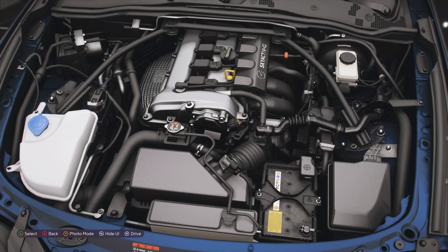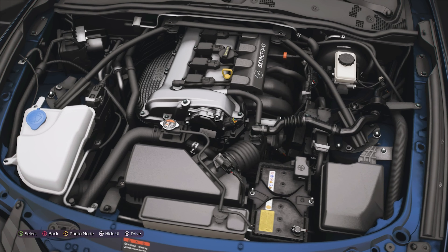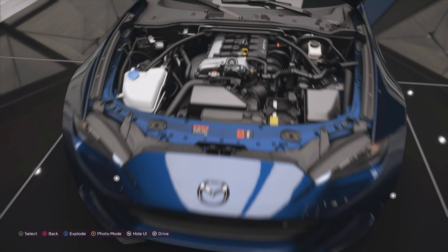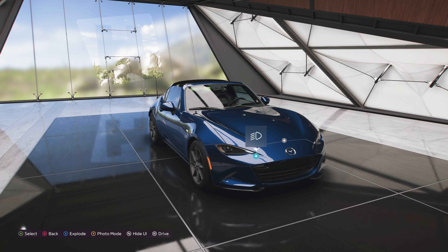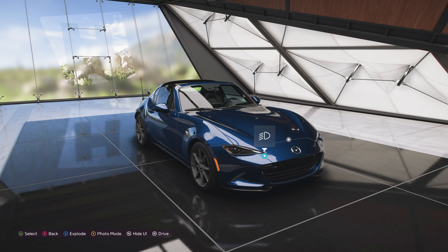It's still got the same 2 litre inline 4 engine, but it now has 181 horsepower and 151 pound-feet of torque. That is a marginal increase in torque — 3 extra pound-feet — but it's quite a massive increase in terms of horsepower at 26 extra horsepower. It needs it because it does weigh a little bit more at 2,452 pounds, which is around 100 pounds heavier than the standard car.